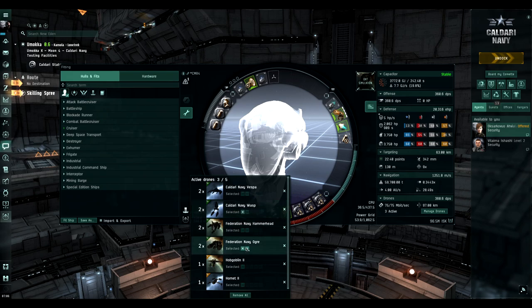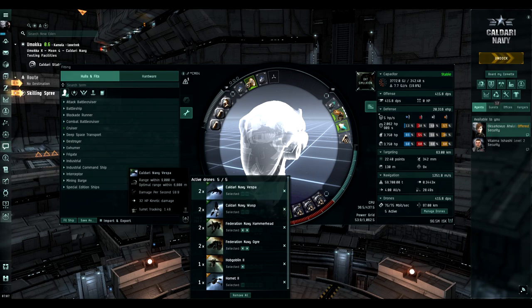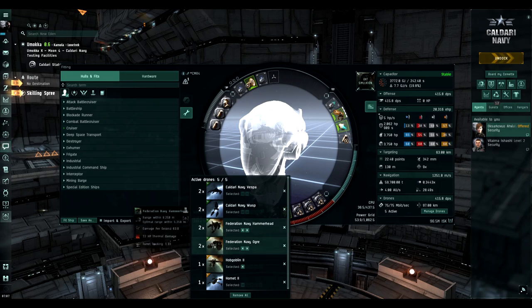For drones, I put in two groups: kinetic and thermal. Every pirate type in the game is always weak to either kinetic or thermal damage — primary or secondary — so you'll always be able to hit some resistance hole. The default loadout assumes three heavy drones, but we'll actually push more damage using two heavies, two mediums, and one light drone to maximize the drone bandwidth. For omegas, T2 drones will definitely help push more damage.